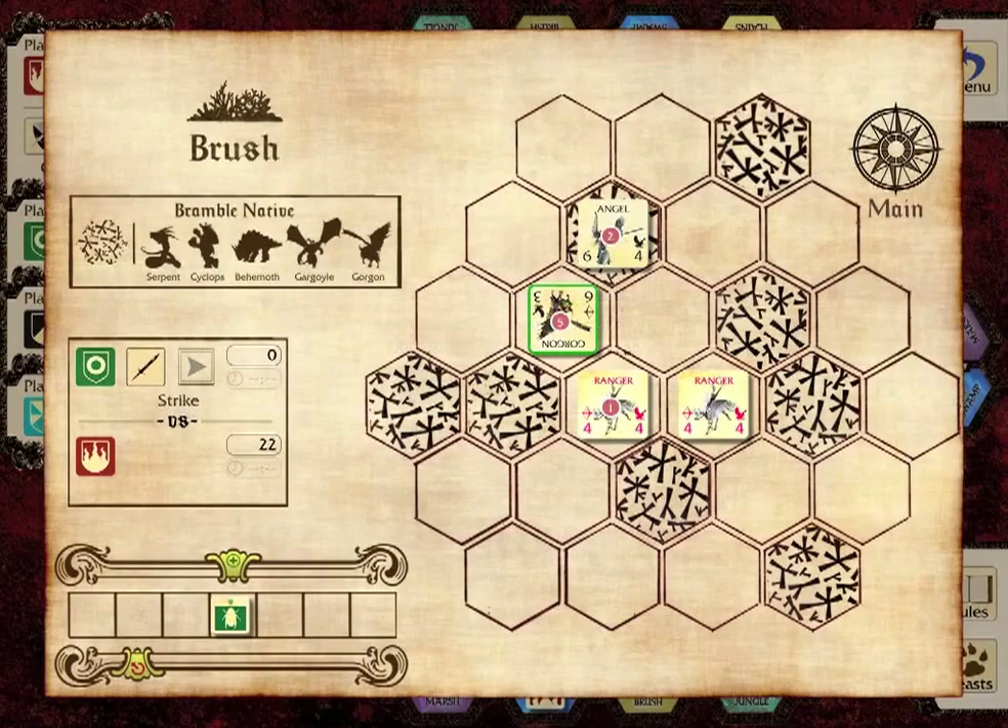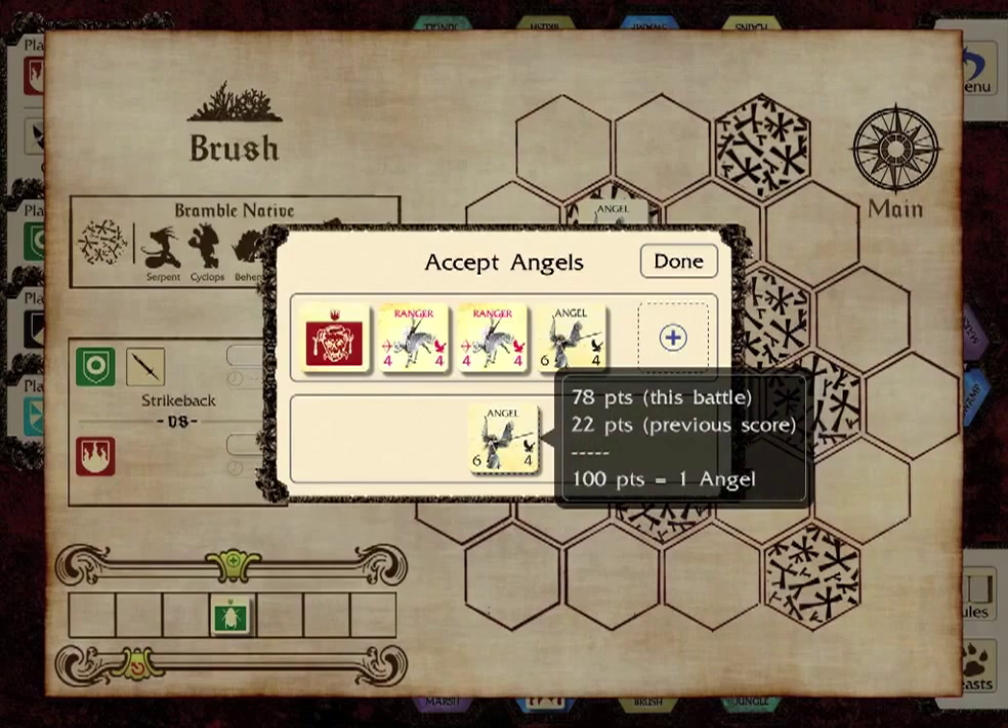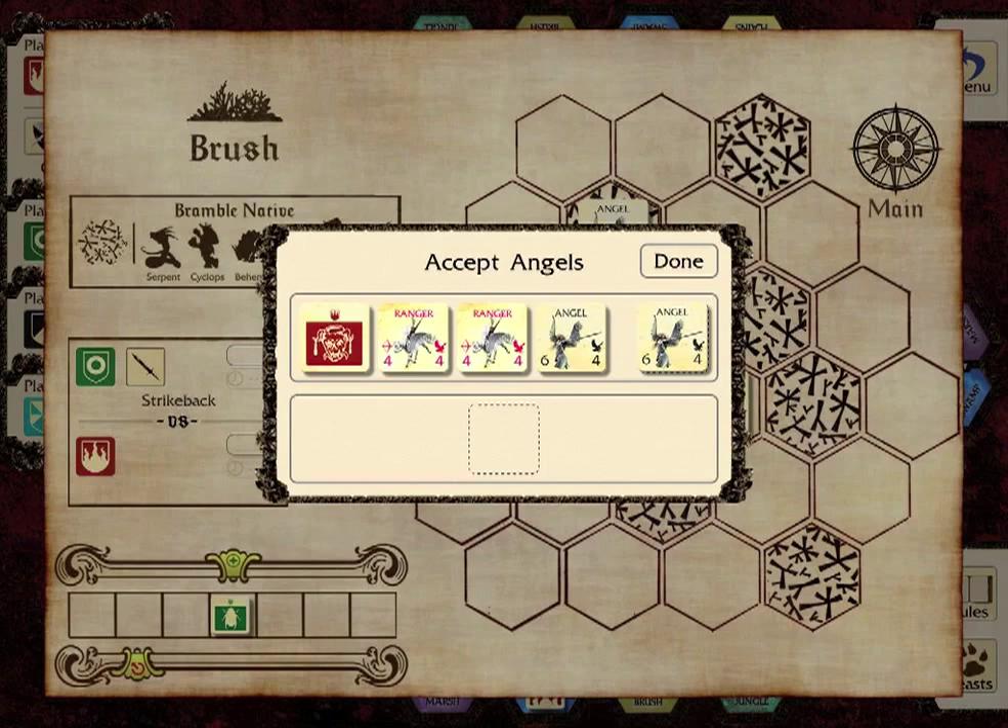After the battle, points are awarded to the victor for all eliminated characters — only the victor earns points. Each 100 points earns the victor one angel and also increases the power factor of that player's Titan, even if the Titan was not part of that particular battle. At each 500-point mark, rather than an angel, the victor earns an archangel — one of the most powerful units in the game.